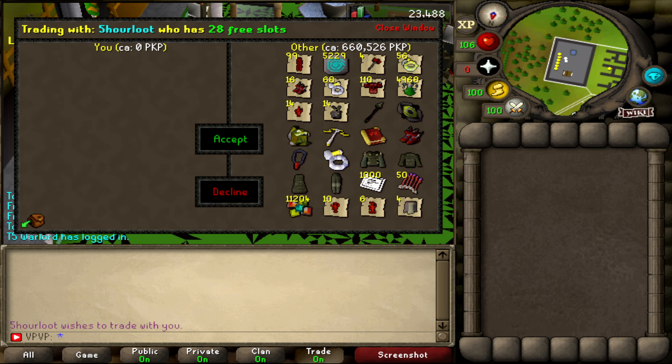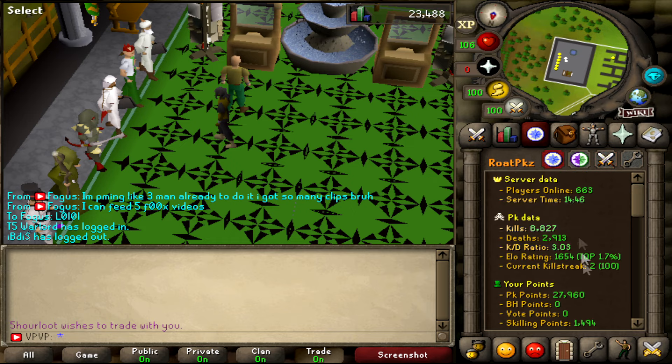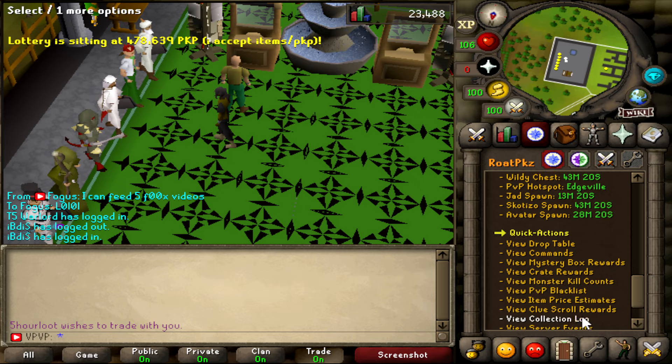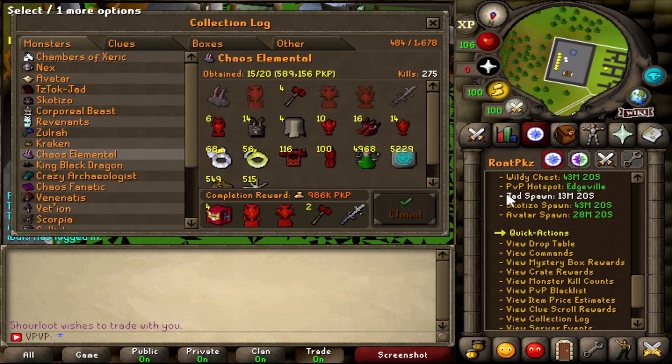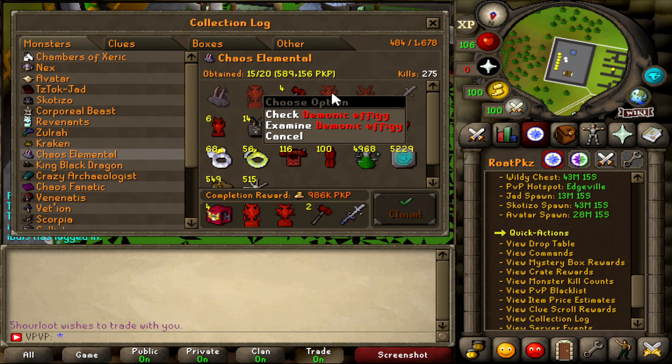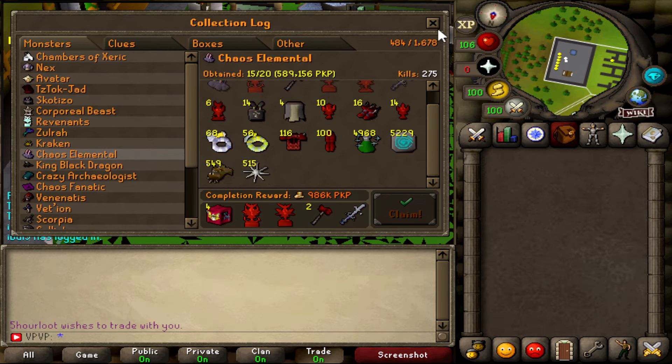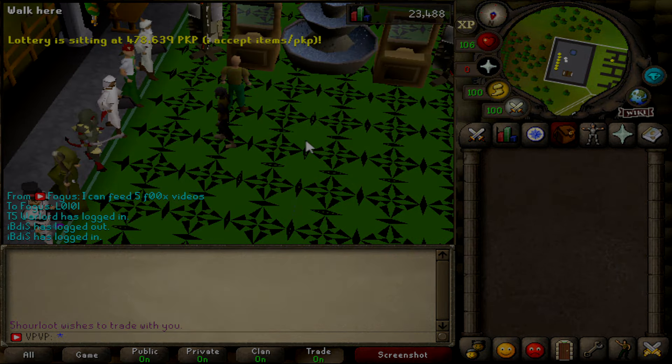It was basically 220k an hour including the PK that we got. It's definitely not worth using any scrolls. Going on the collection log — we didn't get many collection log items; I feel like I was unlucky. Chaos Elemental — only 15 out of 20. And the fact that we hit the Dragon Warhammer twice and didn't get the AGS or any medallion effigy or anything like that — I feel like I was kinda unlucky. Either way, I hope you guys enjoyed today's video and I'll see you in the next one. Peace guys.